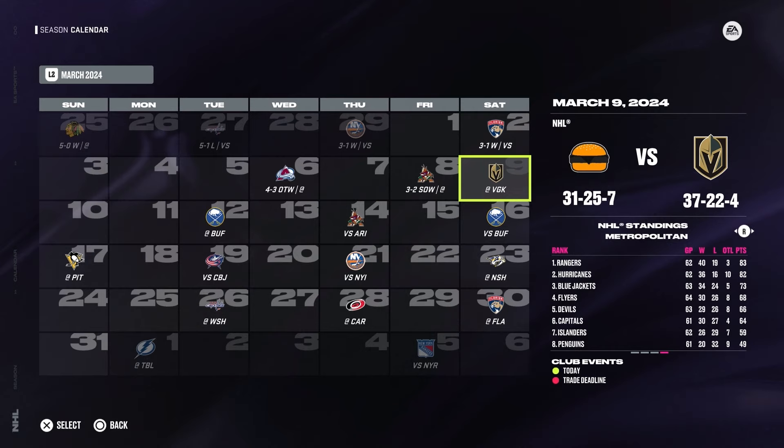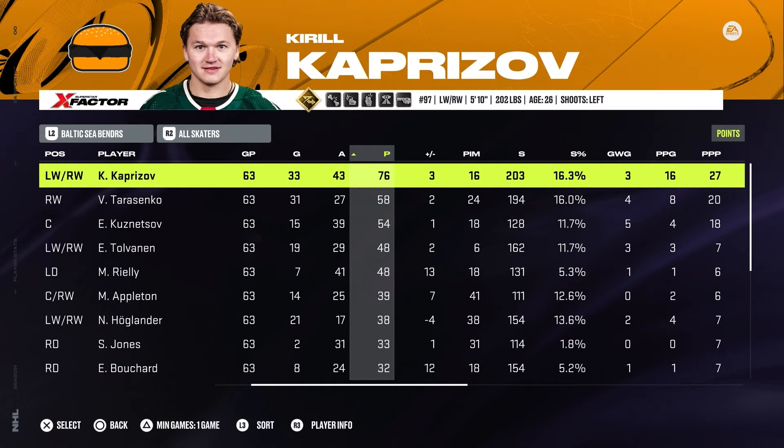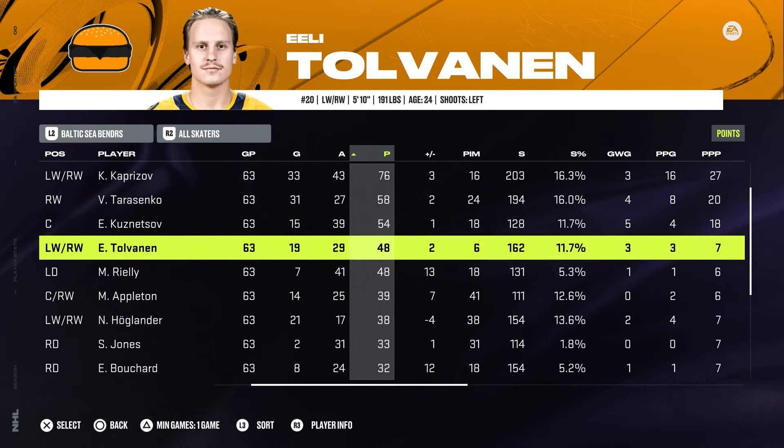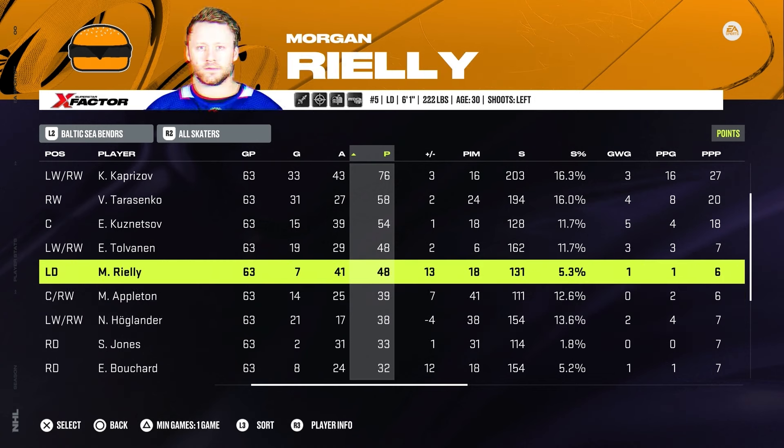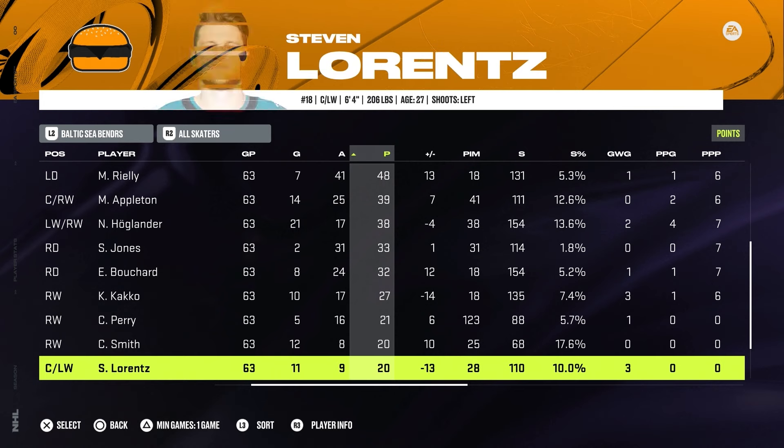At the trade deadline we're 31-25-7, fighting for our playoff lives. In the Atlantic we're three points out with a game in hand on the Panthers. It was Leafs-Lightning-Panthers at the start; now it's Leafs-Bruins-Sabres who were both in the dumps early on. Kaprizov has 76 points — doing everything asked of him. Tolvanen has really started to blossom on the second line with almost 20 goals. Riley is the standout defenseman feeding that first line.